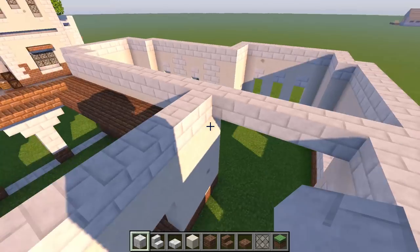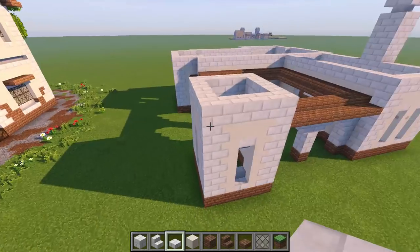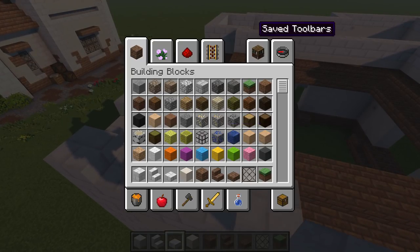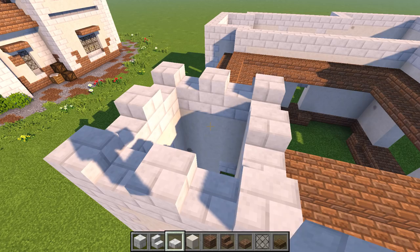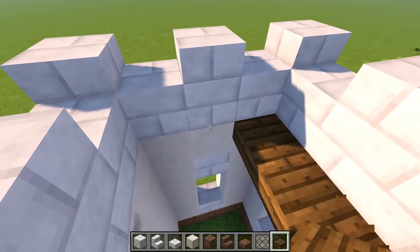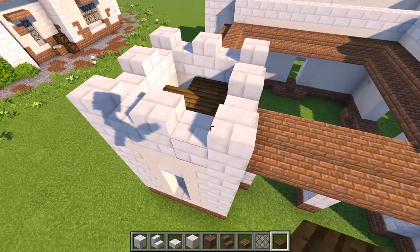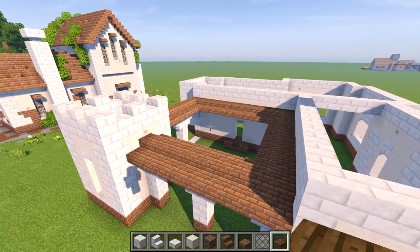Before we get to that side, do something simple — quartz slab on top just to cap this building off right now. Then grab a spruce slab and go one layer right there to finish the top. Run a ladder on this tower — probably right there, leave that open for now. The tower is done, capped off with this cool little castellated-looking detail.